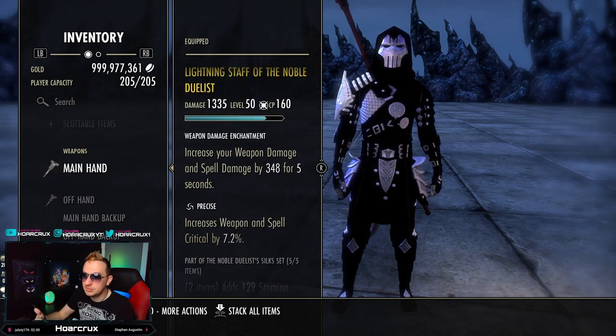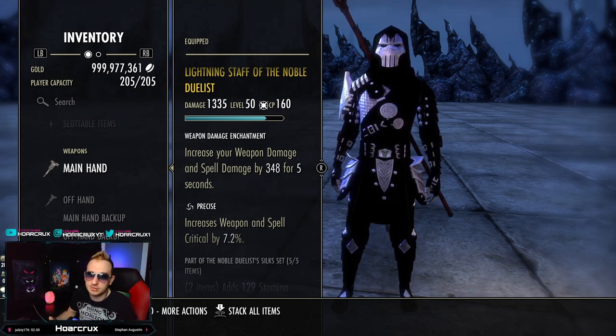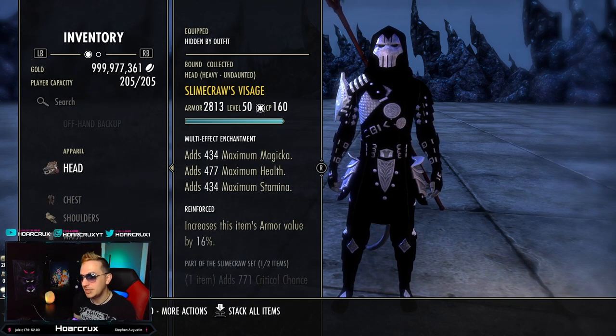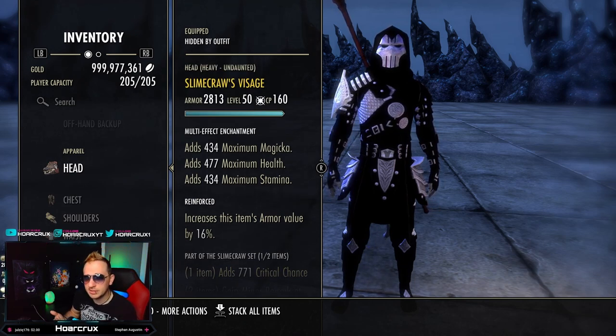On the Arcanist, you actually do have a crit passive which is really, really strong. We're also running a Berserker Damage Enchantment. For the monster set, we are running a one-piece Heavy Reinforced Slime Crawl, which is going to give us crit. We also have a Tri-Glyph on this.